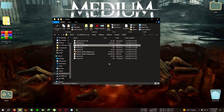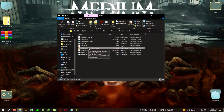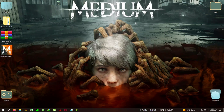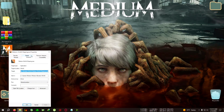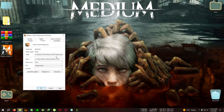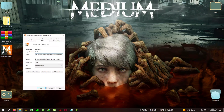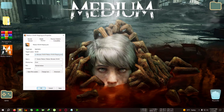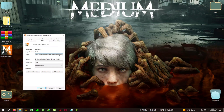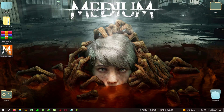To make sure the game runs in DirectX 12, right-click on MediumWin64Shipping.exe, go to Send To, and select Desktop to create a shortcut. Right-click the desktop shortcut, go to Properties, then the Shortcut tab, and find the Target box. Click at the end of the .exe path, press Space, then type a hyphen followed by dx12 with no space in between. Click Apply, then OK, and run the game.